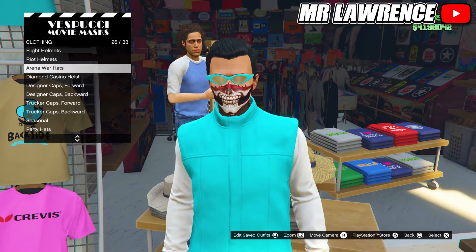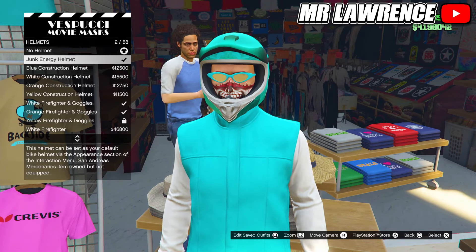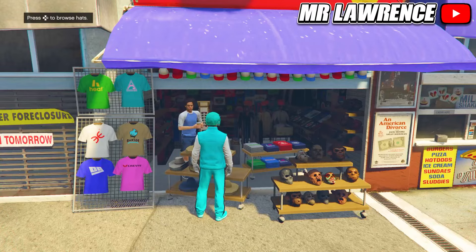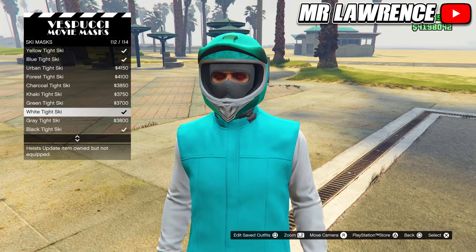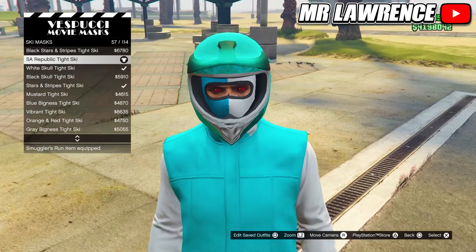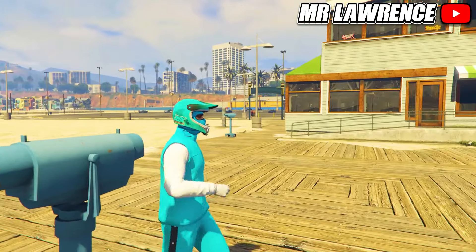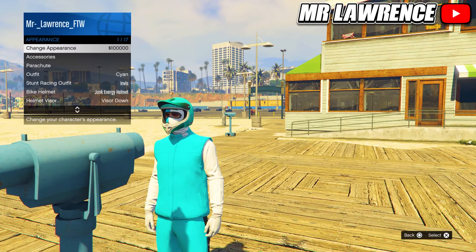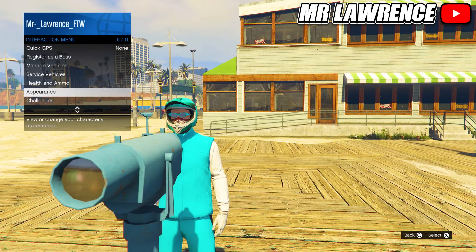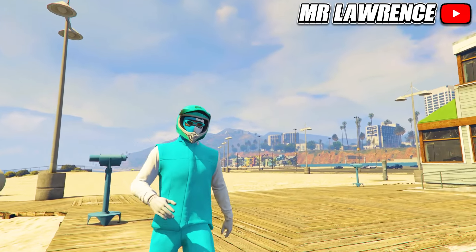Then go to the mask store. First go to the hats, then to helmets and select the junk energy helmet — I believe you unlock this one if you complete a junk energy time trial once. Now go to the mask section, ski masks, and purchase the SA Republic tight ski, number 57. Now go to a telescope, run by the telescope and spam right on the d-pad or E if you're on PC — your character shouldn't look into the telescope. Then open your interaction menu, go to appearance, accessories and equip the sign cat-eye glasses. Walk away and everything will merge together. Then save this outfit and we will move on to the next green outfit.